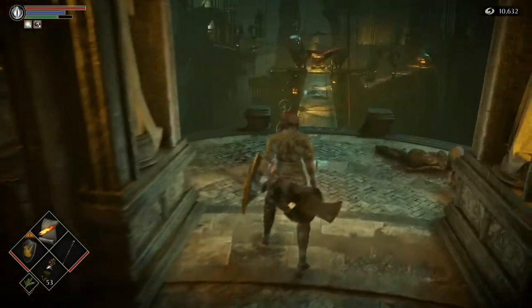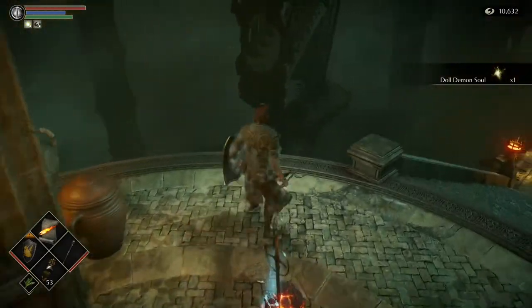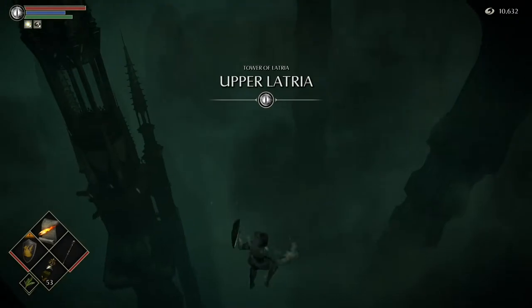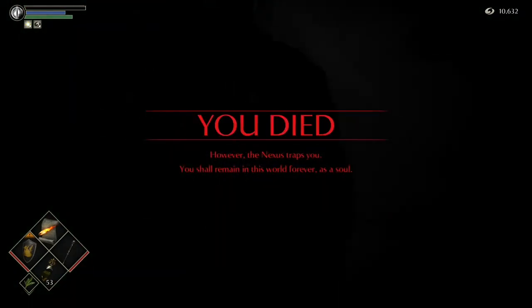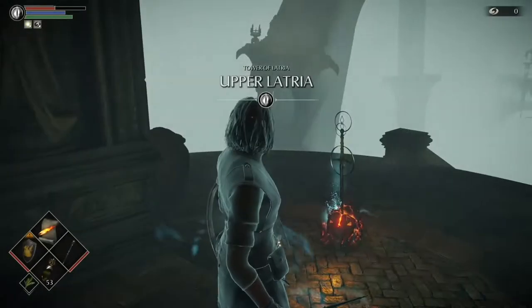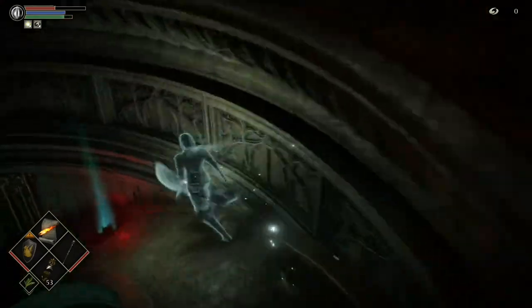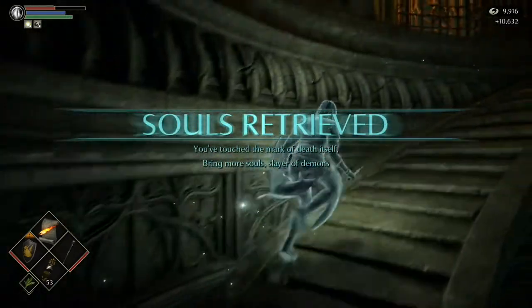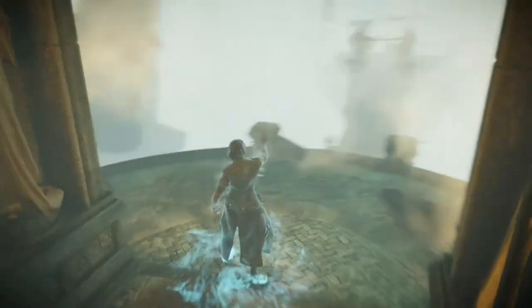You can't actually get back down there without warping to the first archstone of this world. Once you appear, enter out of this archstone and then we're going to die in 3-2. Yes, we're intentionally dying in 3-2 - we're in body form and we want to make sure we die here because we're trying to bring our world tendency down for later. Once you have died, just make sure you get your souls back. Then warp to the nexus.